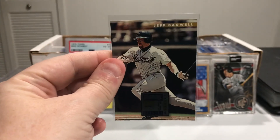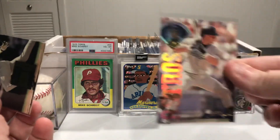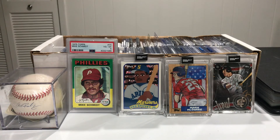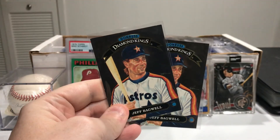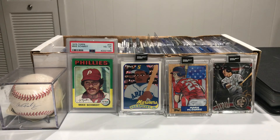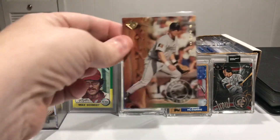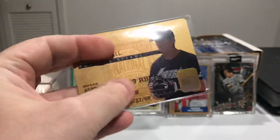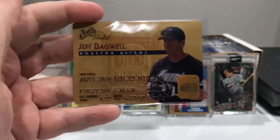Got this one from Donruss, very cool. And we've got the Leaf 95 — these are some of my favorite cards, I just really like them. Got two of the Diamond Kings from 91. This one is a 95 Leaf Great Gloves. And the last one is a 95 Donruss — it's from Studio Gold, the credit card-looking ones with raised stats on here. Very awesome, looks like an actual credit card.